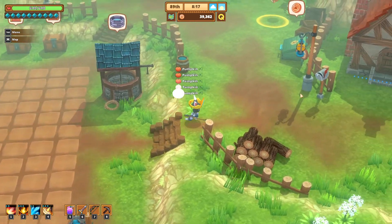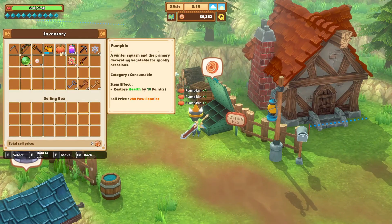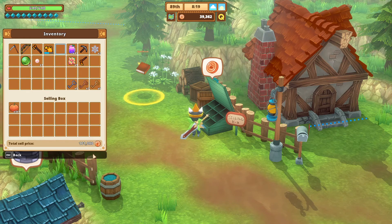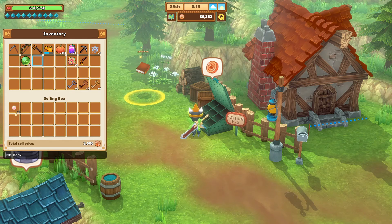We'll throw these in the bin. So we have 361 pumpkins for 101,080 paw pennies. I'll also show you that pearls sell for 3,000 apiece, and so do rainbow scales.